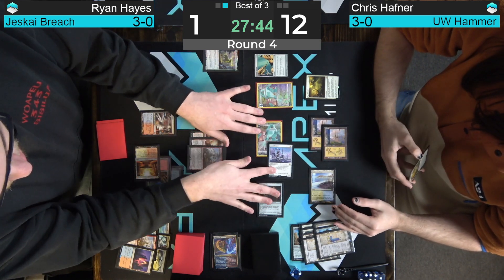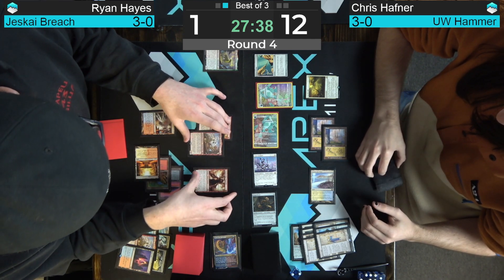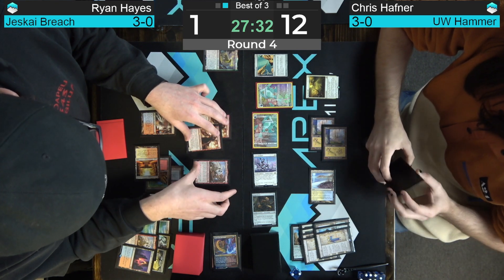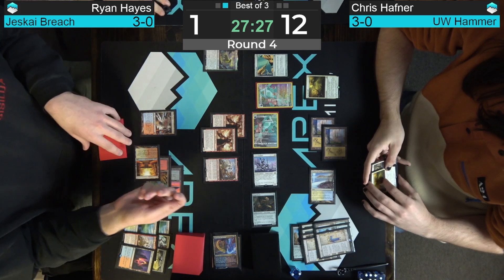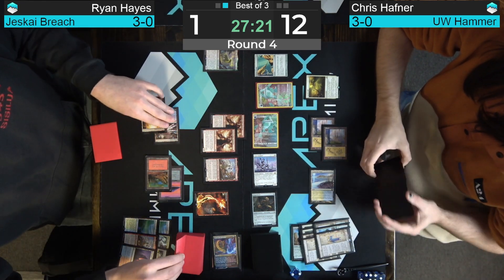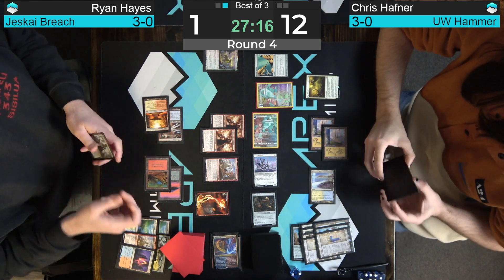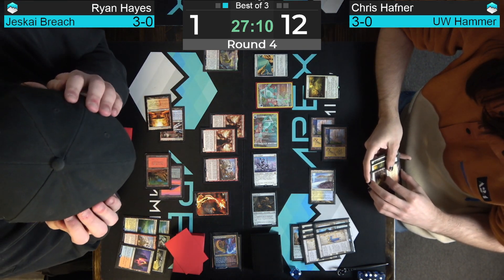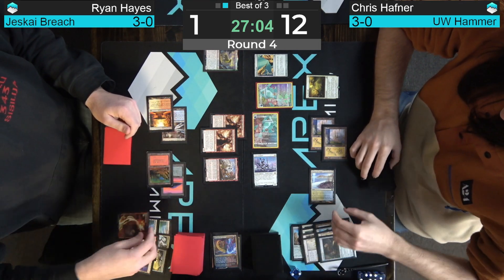Now the tokens are five-fives. Almost assuredly going to have to chump block one. Bolt actually turns on Dragon's Rage Channeler to be delirious, so they grow. We could do a double block on the Construct, block the Sentinel with the Ragavan, bolt the Ginger Brute, and then we only lose one DRC — and the board shrinks. Ryan might have just won a game I don't think I would have won. That's impressive stuff.